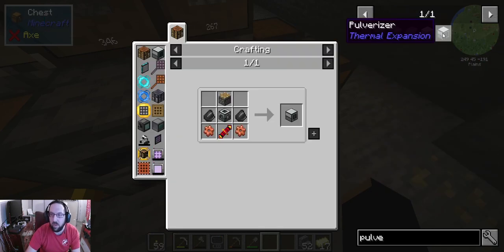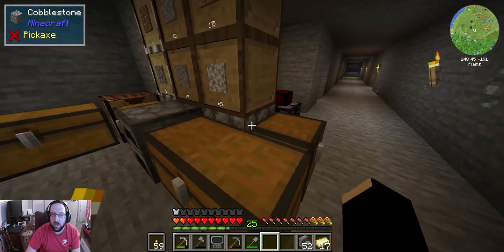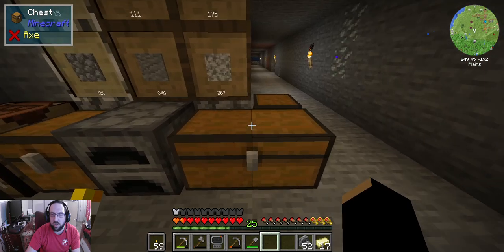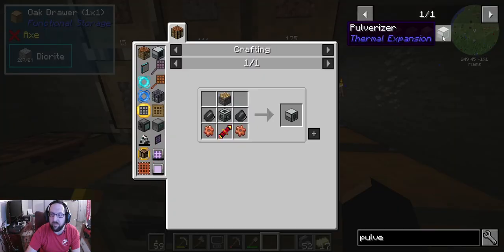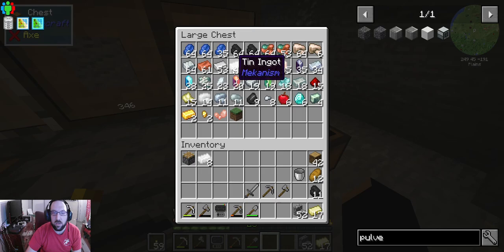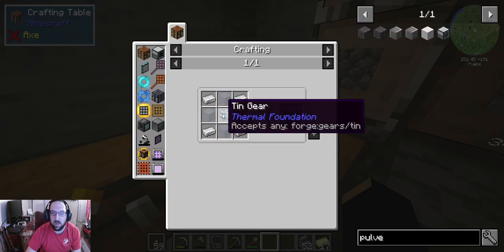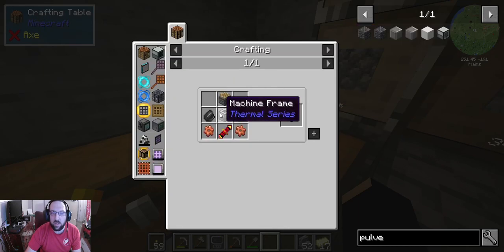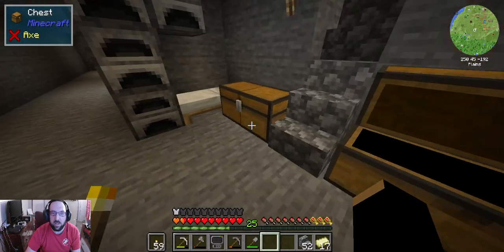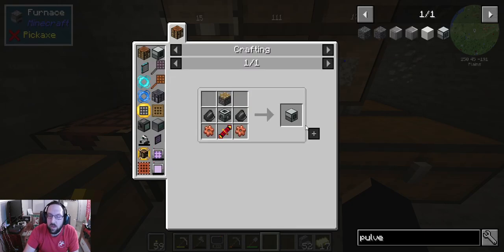The pulverizer requires a piston, which I just happen to have one sitting there from making a pocket storage unit — I'll open that and show you what that is in a moment. We also need a machine frame, which needs tin gears — so we'll need some tin and possibly an iron ingot or a nugget. Then we need glass and iron. Do we have a way to make glass? I don't have any sand, so we've got to go get some sand real quick.